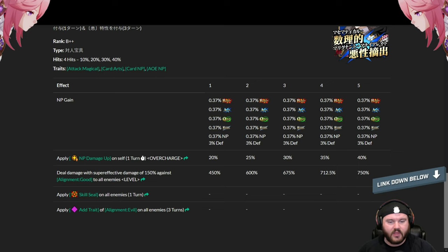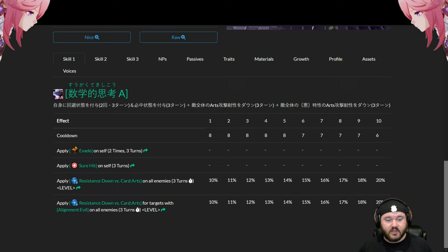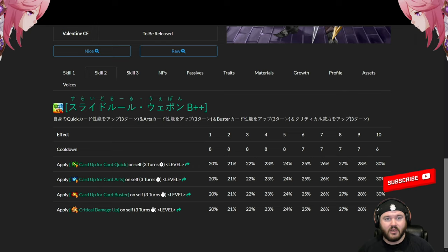Speaking of the NP — the intricacy is really coming out now. He applies NP damage up for himself at 20 to 40 percent for a turn, scaling with overcharge. He does super effective damage at 150 percent against all good enemies, applies a skill seal on them, and then applies evil alignment to anyone still living. The logic: he hits good enemies hard, seals their skills so they can't cleanse debuffs, then adds evil alignment for three turns. On his first skill, you've now given a 40 percent Arts resist down to those enemies — in the game's damage algorithm that's equivalent to a 40 percent Arts up buff for himself. Combined with his second skill, you're theoretically looking at a 70 percent Arts up buff. That's pretty attractive.